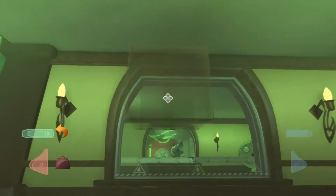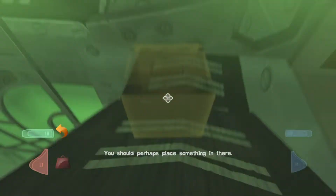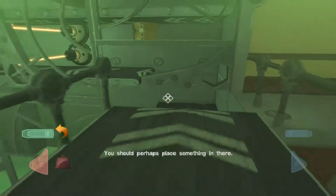Over here, you can throw it through both windows if you aim it correctly and move slightly forward when throwing it. Over here, go straight into reverse gravity and put it under that little barrier to save yourself a shift and a bit of time.